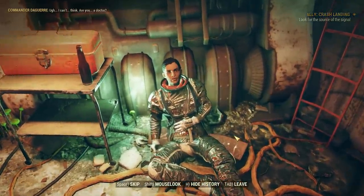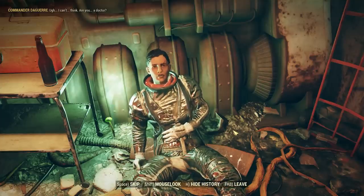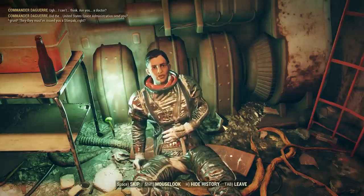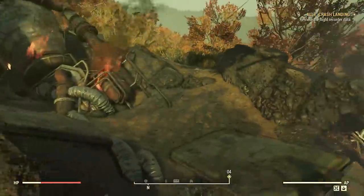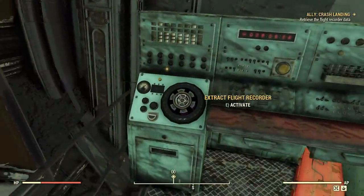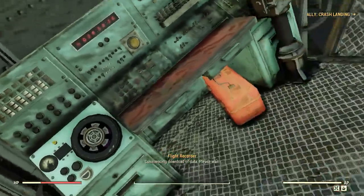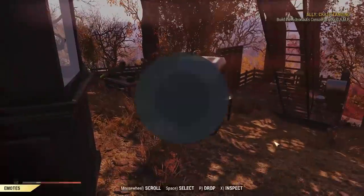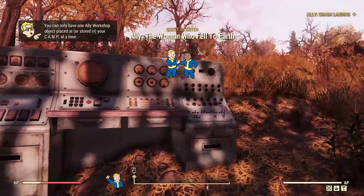After getting the quest you travel to the bunker and find an injured Sophia. The very interesting thing about her is she was actually an astronaut — you find out immediately she's been in cryo sleep for years and just recently crash-landed in Appalachia, with no idea about the Great War and the destruction the region finds itself in. You'll do a few initial quests for her, picking up leftover pieces from her crash site. After a few short quests you can have her set up at your camp, justified by her needing an advanced computer and more processing power — which is the camp item you place down.